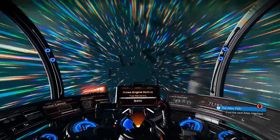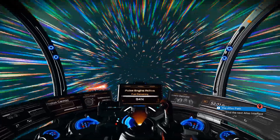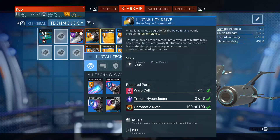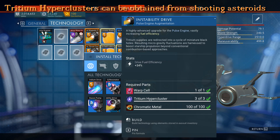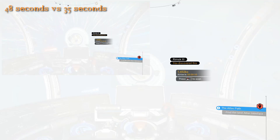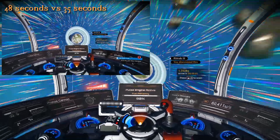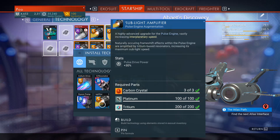The instability drive increases the fuel efficiency of the pulse engine by 34%. It costs 460 nanites to unlock and three carbon crystals, 100 platinum, and 200 tritium to build. The sublight amplifier increases the speed of the pulse engine by 30%. It also costs 460 nanites to unlock and three carbon crystals, 100 platinum, and 200 tritium to build.